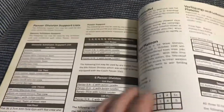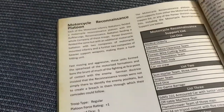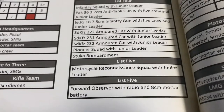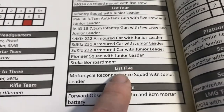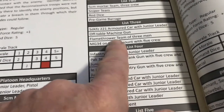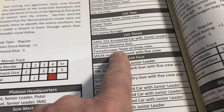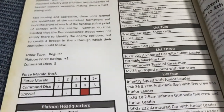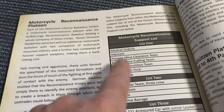I ran a German motorcycle reconnaissance platoon and Stephen ran a regular British infantry platoon. So he had a grand total of nine support points and I had 15. For my 15 points I took a fourth motorcycle reconnaissance squad with a junior leader — that was five points. I also took an infantry gun for another four, taking me to nine, then a flamethrower for three points, getting me up to 12. I then took a red dice, putting me on 14.